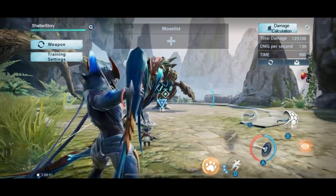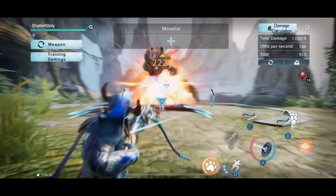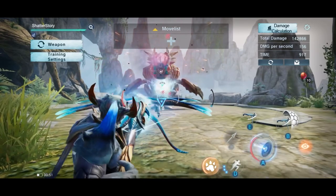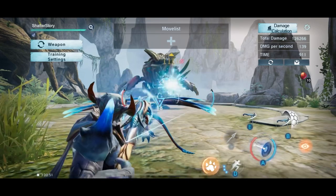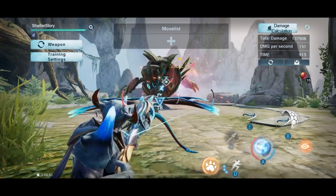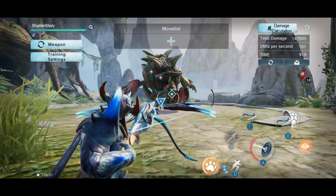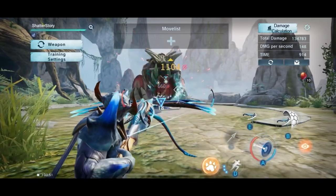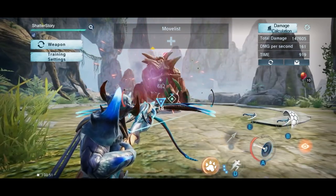In order to switch to your mobility mode — the mode that deals the most damage — you have to have 50 percent energy or higher on both sides of your energy bars. To switch to that mode you hold E, and your player takes a mobility stance and cannot move from that position. When you fire in that mode you start to consume the blue bar and it goes down. When that runs out the player stays in that mode and stops attacking.